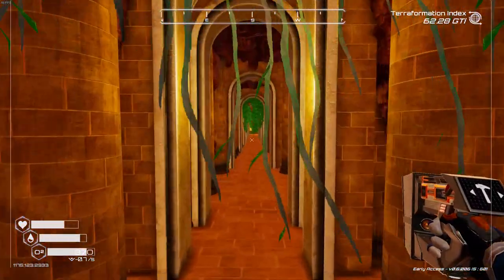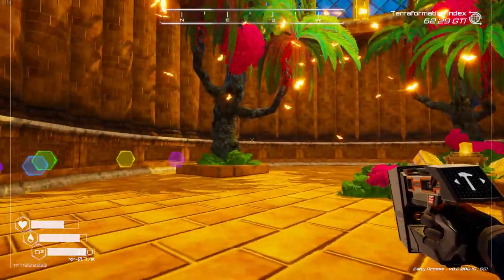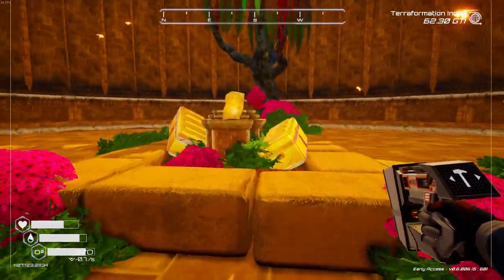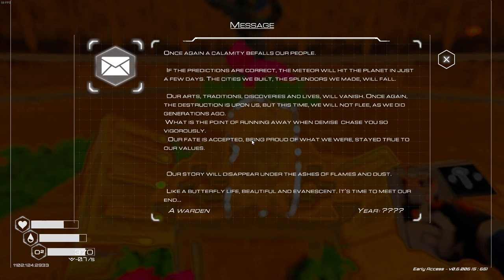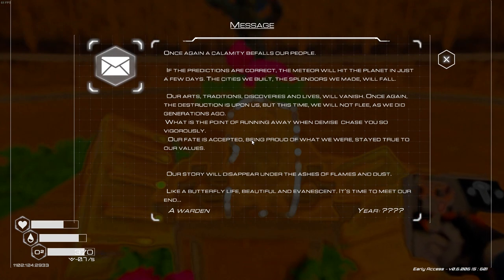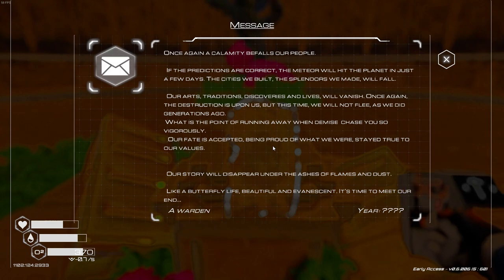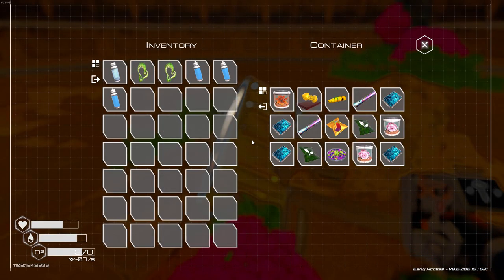I'm not patient enough to wait for the door to finish falling apart. Is this the treasure room? Oh dude, we found the treasure room! Butterflies! Let me read this first: 'Once again calamity befalls our people. If predictions are correct, the meteor will hit the planet in just a few days. The seeds we built, the splendors we made will fall. Our arts, traditions, discoveries, and lives will vanish. But this time we will not flee as we did generations ago. Our fate is accepted. Our story will disappear under ashes and flames and dust — like a butterfly, life beautiful and evanescent. It's time to meet our end.' So they got wrecked. There's a new effigy and a bunch of stuff!